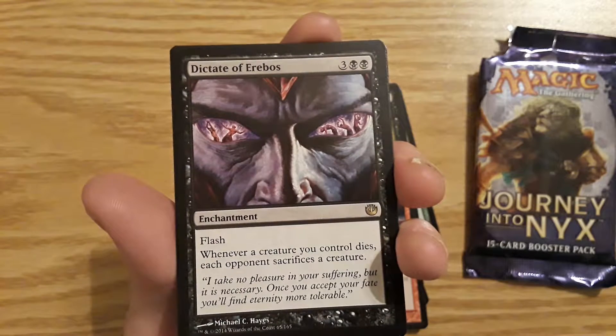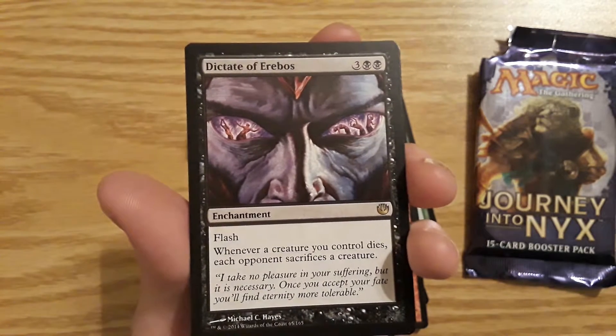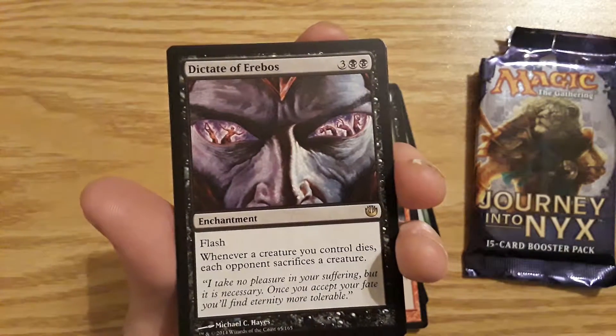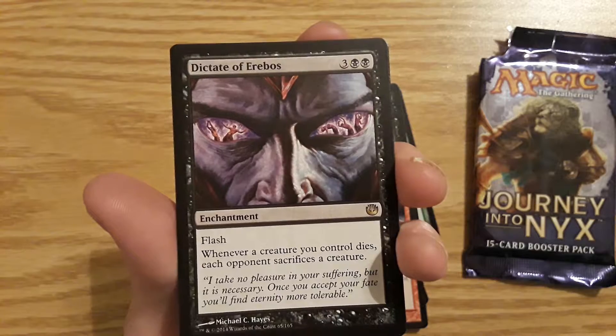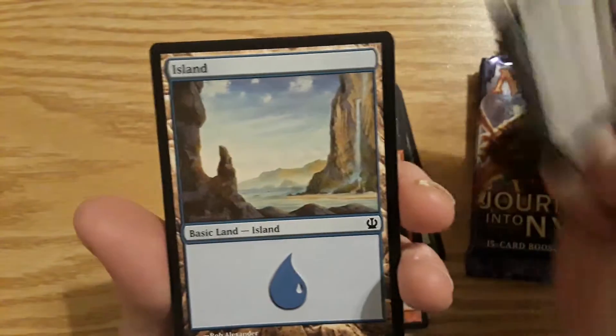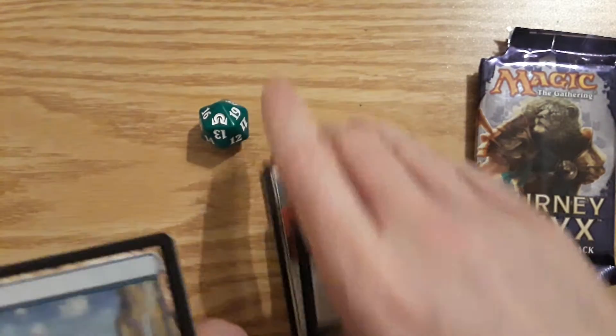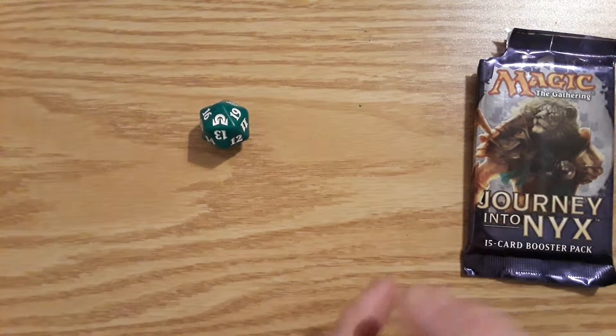Dictate of Erebos has flash. Whenever a creature you control dies, each opponent sacrifices a creature. It's a pretty decent rare. Also got a hydra token and an island token.